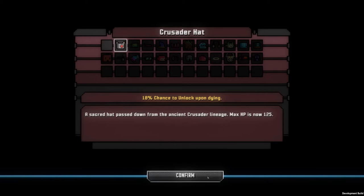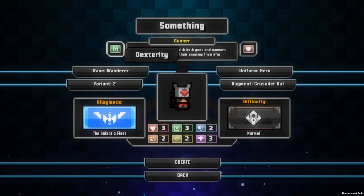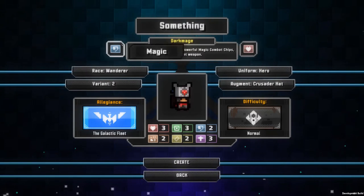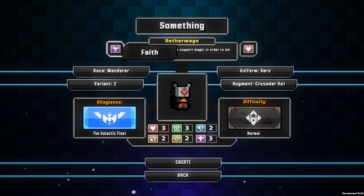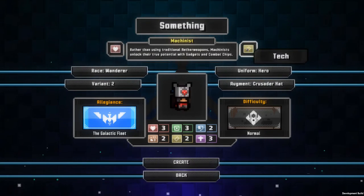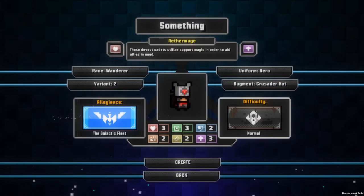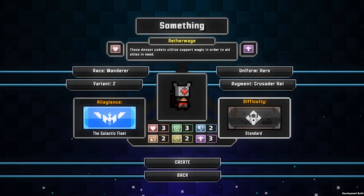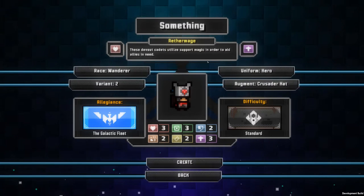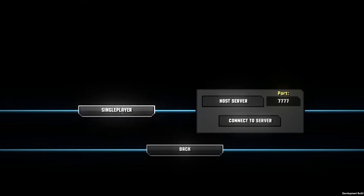Max HP is now 125. That's a fun hat. I'm not sure what build I will play — maybe magic, or vitality and faith. I'm not gonna play Iron Man because I'm too much of a beginner. So I'm gonna play standard mode. Let's try the mage build and see what happens. And of course I'm gonna play single player.